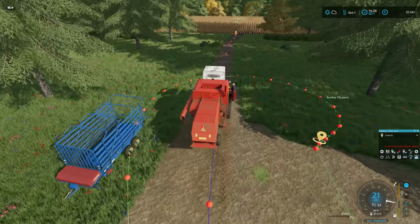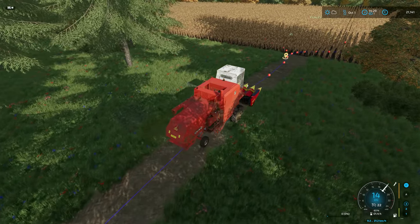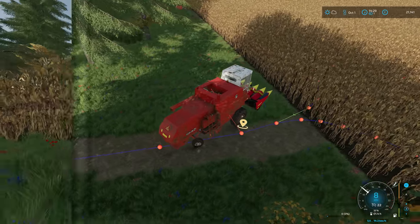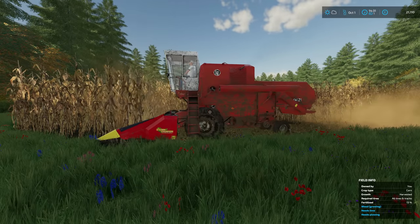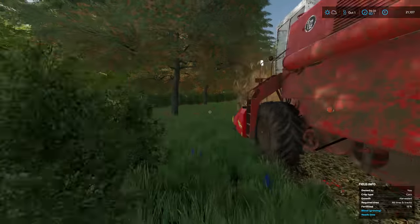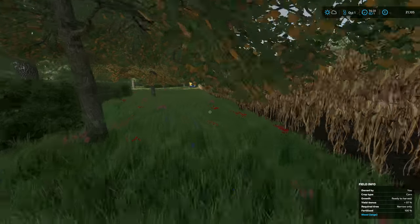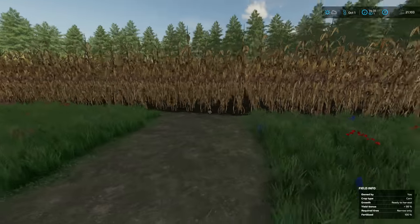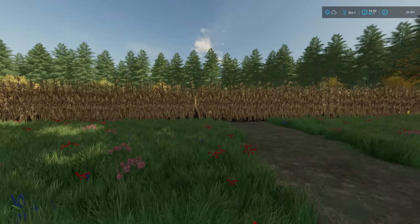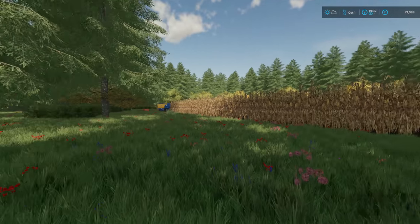I've set Courseplay and autodrive all up. Autodrive is set to unload - it doesn't need to go to the silo, but I've set a waypoint close to the silo just in case. I'll be very surprised if we fill up the trailer because even though this field is a pretty good size, it's not big enough to fill it. Now is a perfect time to stick in a montage of this field with the guys working it with the harvester and the carting.